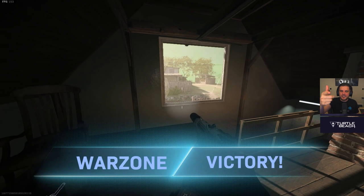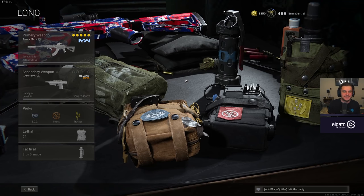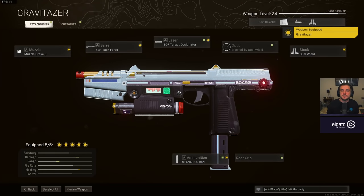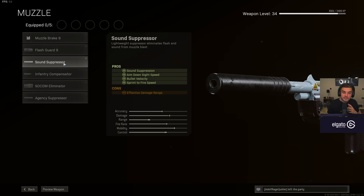Let's check out the class setup for the brand new Amp 63 pistol. If you buy it from the store you'll get the Gravitaser blueprint, and honestly, I used that for quite a while in Plunder and it's dreadful — an awful build. The main reason is the akimbo setup. If you want to run akimbo pistols, use the Diamantes or M19s, not the Amp 63. So go ahead and deselect everything and I'll run you through building the class from scratch.